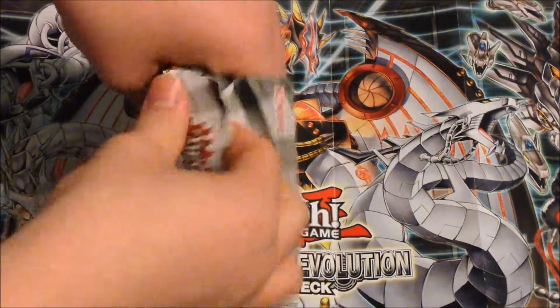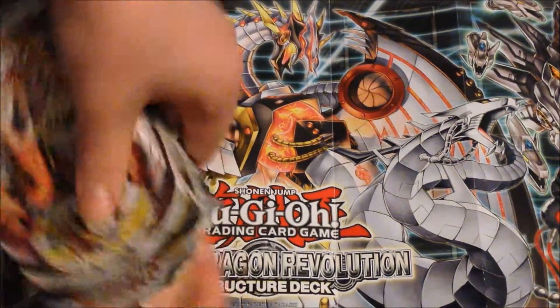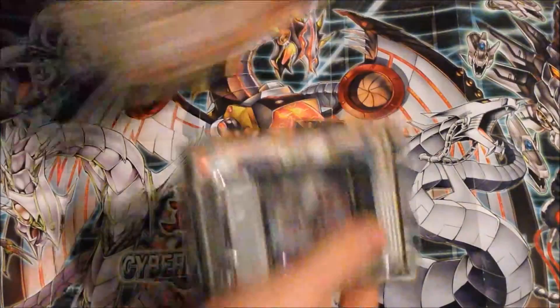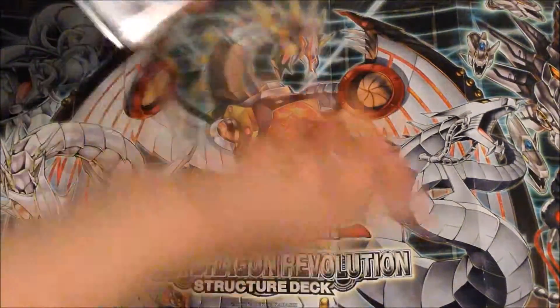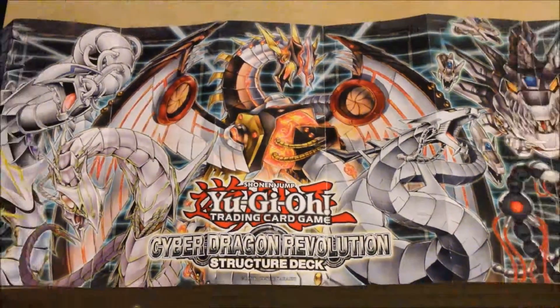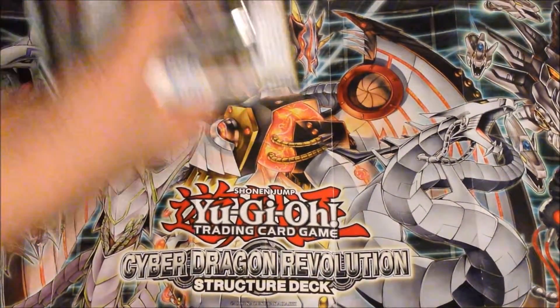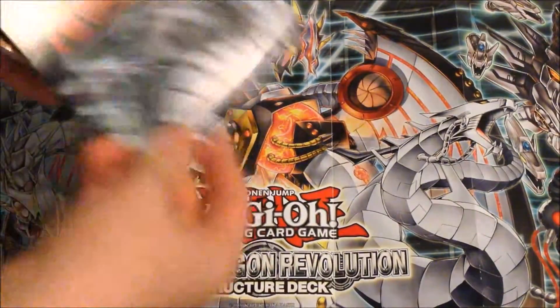Anyway, let's get into unboxing this. You'll actually have to destroy the box to get into the deck, so yeah, some boxes have been destroyed pretty badly. Here's the deck, just the little box off to the side. You get the play mat - I'll just show you that in full. I like Cyber Twin Dragon and stuff on it.